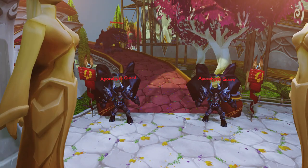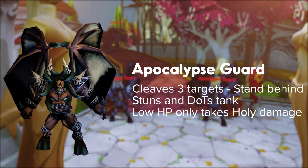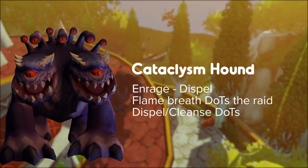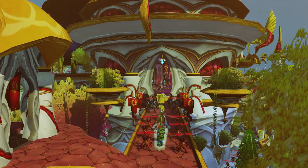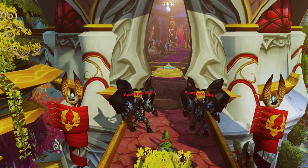There will be a lot of trash on this floor — you don't need to kill it. If you stick close to the right wall you shouldn't pull them. Apocalypse Guards cleave up to three targets, stun and dot the tank. At low HP they become immune to all damage apart from Holy — focus down one guard at a time. Once it becomes immune, DPS should switch while Holy damage dealers finish the first one off. Cataclysm Hound: dispel its Rage and watch for Flame Breath which puts many different debuffs on people — dispel and cleanse them all fast. Two more Apocalypse Guards — remember, one at a time.